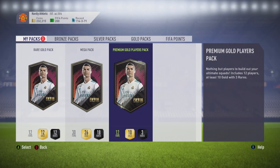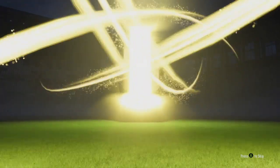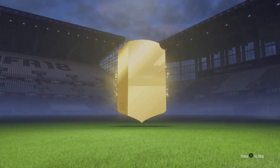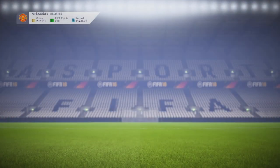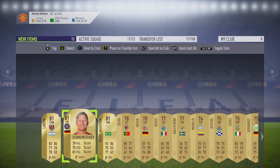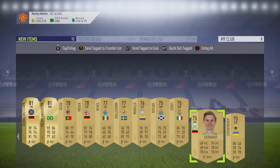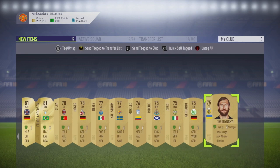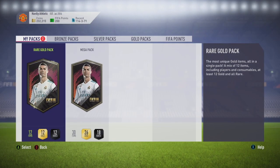Next pack — the other premium gold players pack. We're hoping for a flash of purple or gold. That's not even a walkout. Who is this? A Brazilian right winger — Felipe Anderson. In terms of OP-ness, very very good to get. In terms of money, not at all. Him, Schweinsteiger, Lanzini, Silva, Hogger, Reyes, Kallstra, Murillo, Ritchie, Searchie, Gerhardt, and however you pronounce that last name. We go for the rare gold pack next.